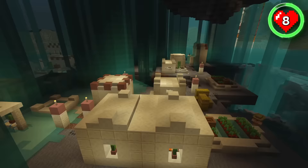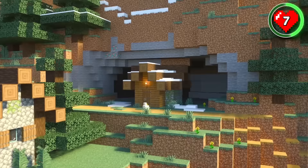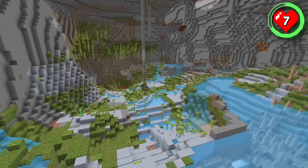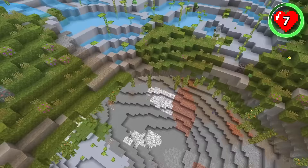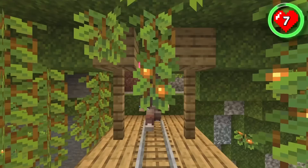This seed has an awesome taiga village that has loads to offer, including trail ruins attached to one of the houses. This village seed would be great for your first archaeological dig. One of the houses has opened up a gap in the hills that leads you to a spacious lush cave that would be perfect for a cave base. A further drop down into the cave even leads you to a mineshaft hanging from the lush ceiling.